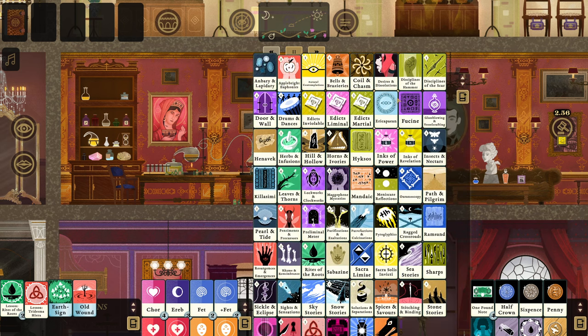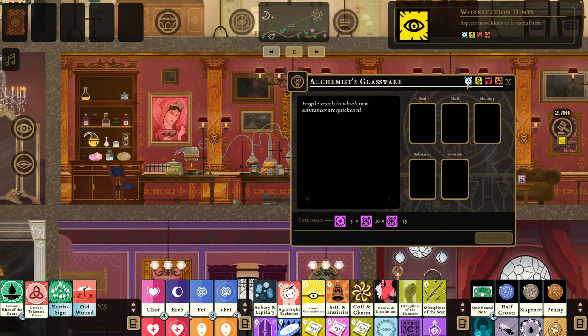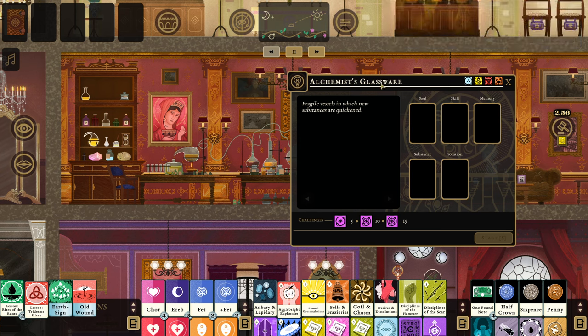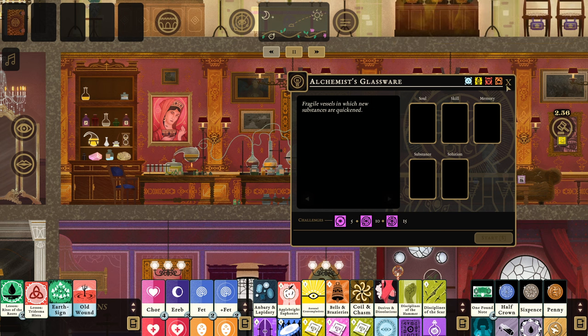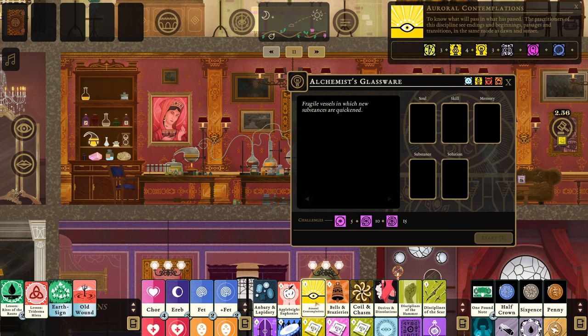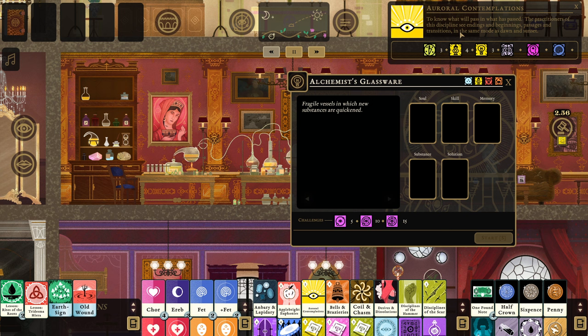What we require for crafting is always a skill and a workbench. Skills come from lessons you receive out of books. Every workbench has compatible aspects — for example, the Alchemist's Glassware bench is compatible with Winter, Lantern, Grail, and Forge. So you can work with skills that have any of those aspects. Looking at Auroral Contemplations, we could work with its Lantern aspect at that bench, but not its Edge aspect — that would require a different table.